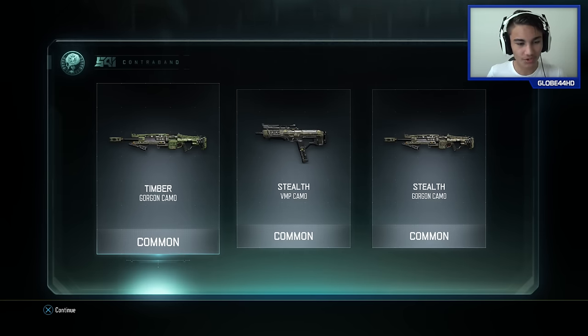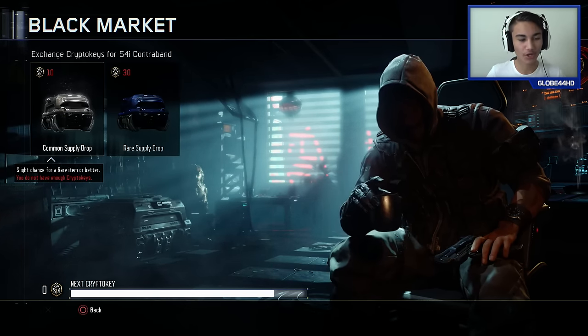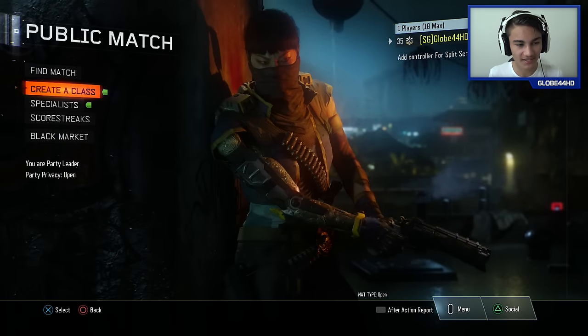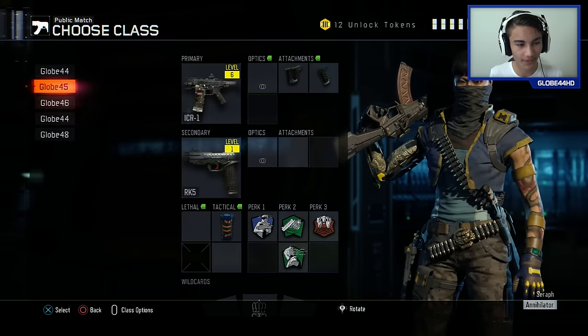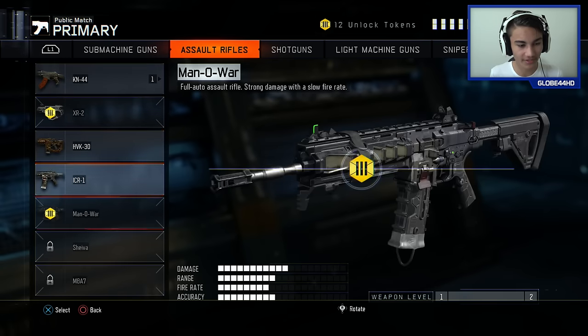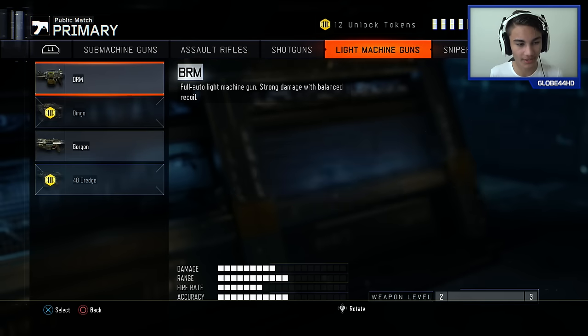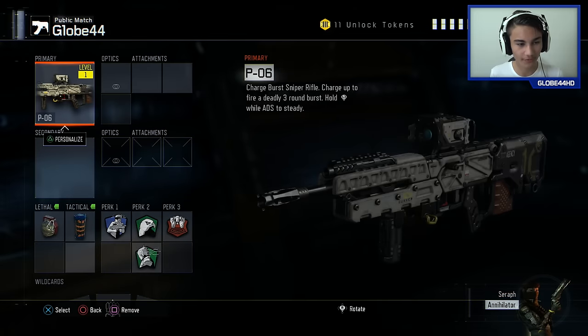I wouldn't say a rare supply drop is bad, but it seems I got something good by going with a common supply drop. Let's have a look at this weapon - I don't even know what weapon it was on. I think it's like a P06. I don't even know what that weapon is; I don't think I've even used it yet. P06 - so it looks like it's on my sniper rifle.